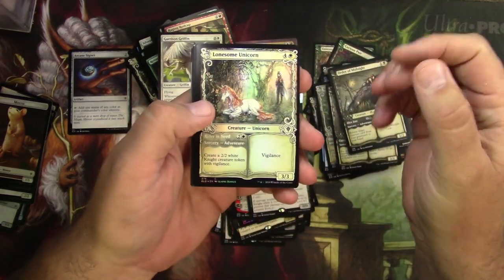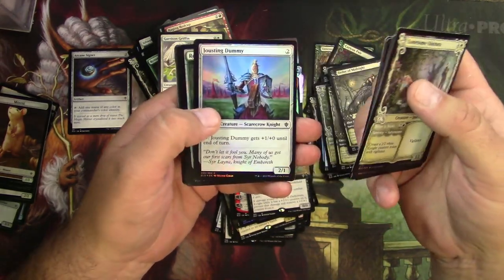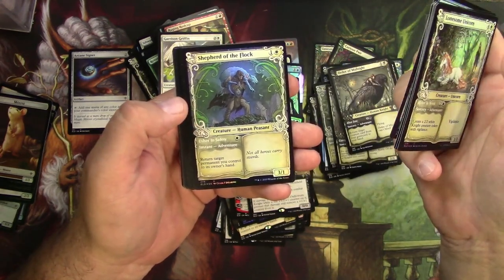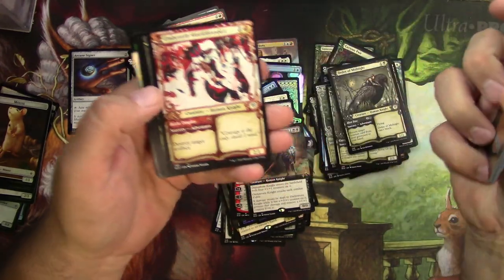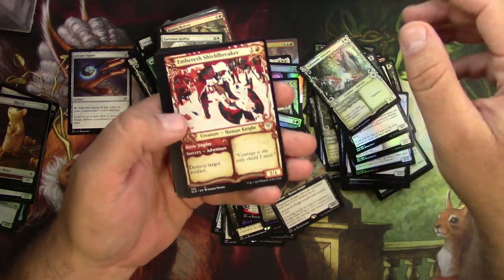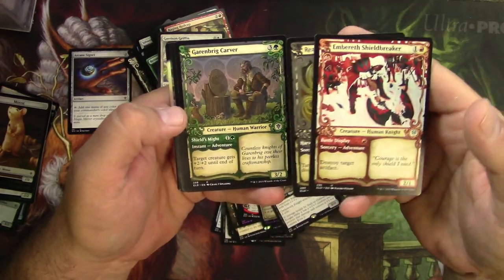Here we go — Lonesome Unicorn, Lock Thwain Paladin, Silver Flame Squire, Ventris Paladin — these are all commons and uncommons, foil, really nice. Alternate Shepherd of the Flock in foil, very nice. Mystical Dispute, Once in Future — oh my gosh, tragic as usual on this channel. Got an Embereth Shield Breaker, Reaper of Night, Garenbrig Carver, all in alternate storybook frame.